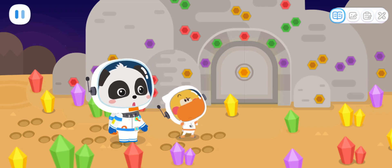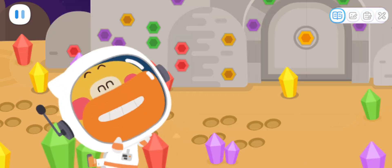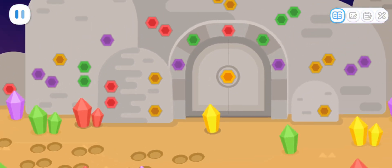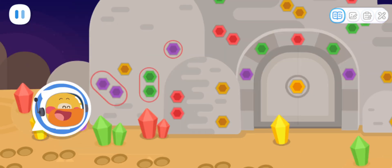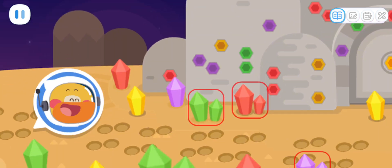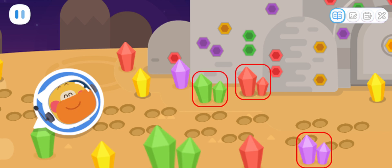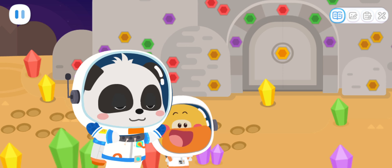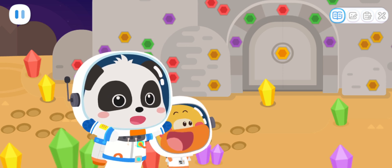There's a door here! How do we open it? There must be some clues! Let's find them! There are colored holes in the hill! There are some colored crystals on the ground! I got it! Maybe these holes are for holding the crystals of the same color! Let's try it! Let's collect the crystals first!